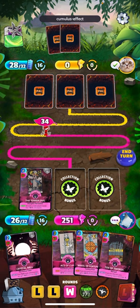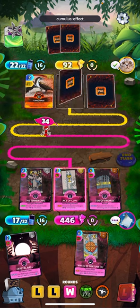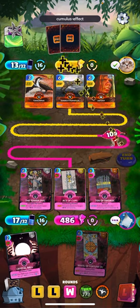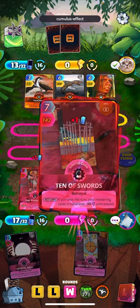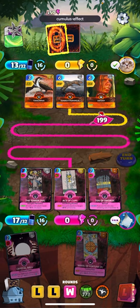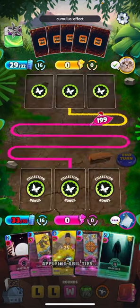All right, it buffed itself. Let's go Ace of Cups and then Ten of Swords — so we'd only see a ding on two cards here. A lot of good permanent buffing going on on my side. I like it. These cards are getting fairly big. We should draw some lock cards now — there they are. Zhang Di. Another Dark Web buff.